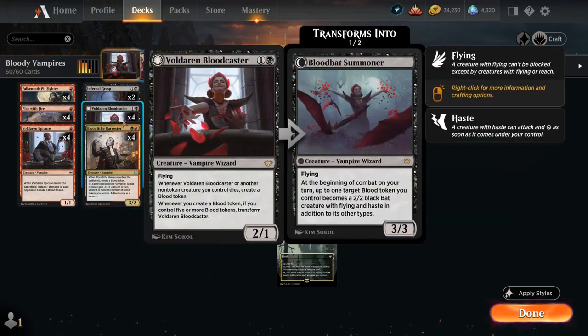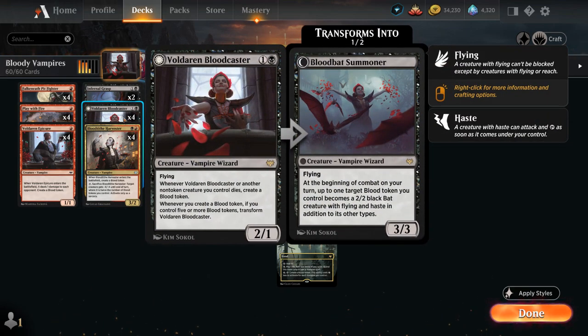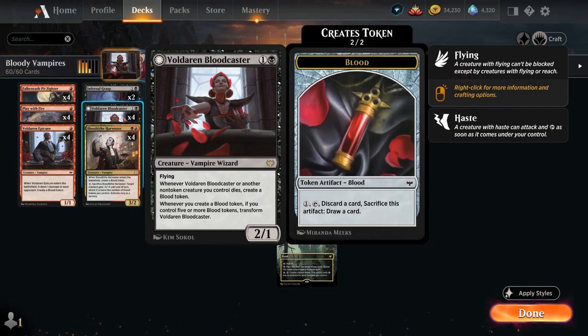Taking a look at one of the payoff cards, Voldaren Bloodcaster — a 2-mana 2/1 Vampire Wizard with flying, saying whenever the Bloodcaster or another non-token creature we control dies, create a Blood token, which is an artifact. We can pay 1 mana, tap, discard a card and sacrifice it to draw a card.